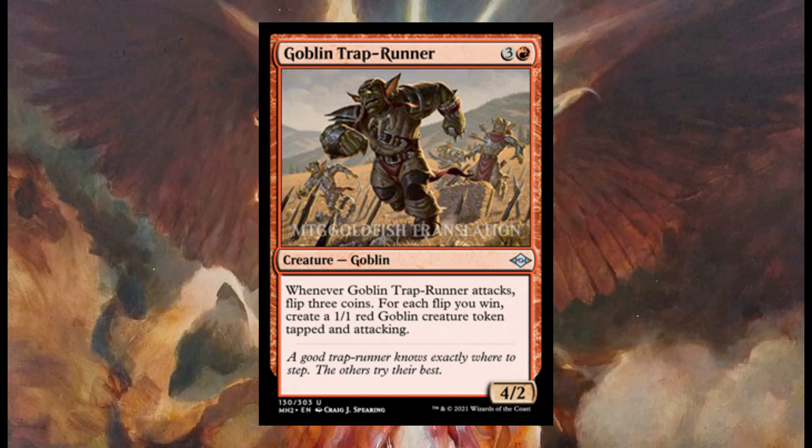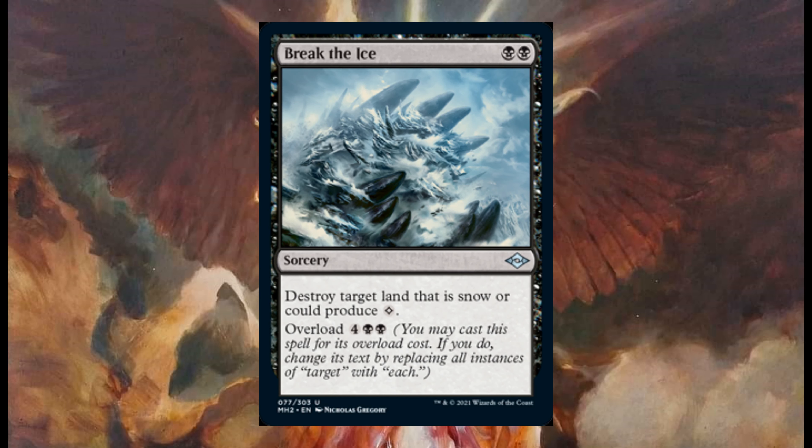Goblin Trap Runner costs three and one red — it's a four two. It's a Goblin, so it's good for those Goblin decks. Whenever it attacks, you flip three coins; for each flip you win, create a one one green red Goblin creature token tapped and attacking. Break the Ice costs two black — it's a sorcery that destroys target land that is snow or could produce any color.